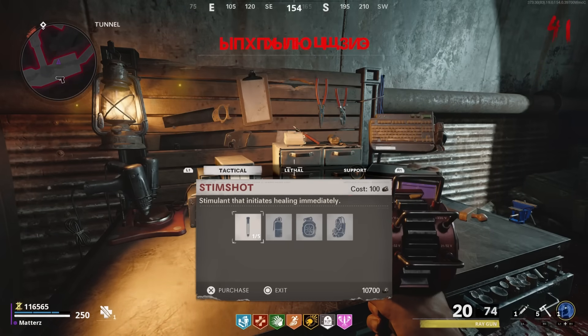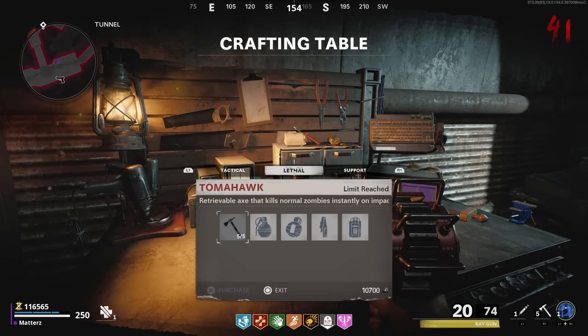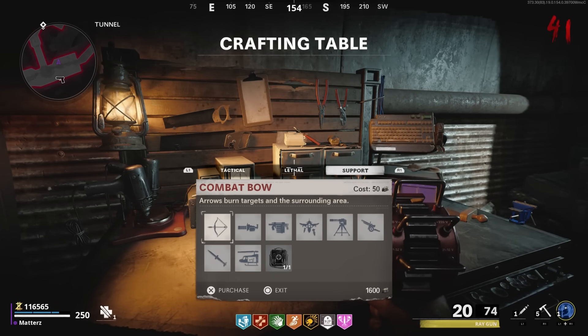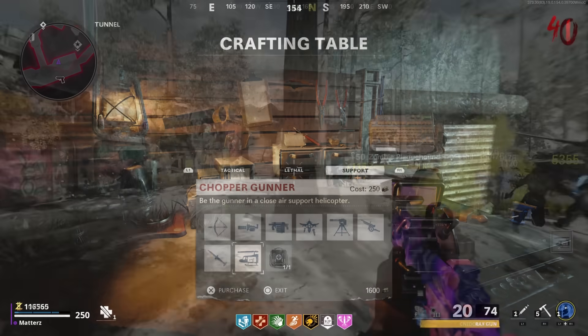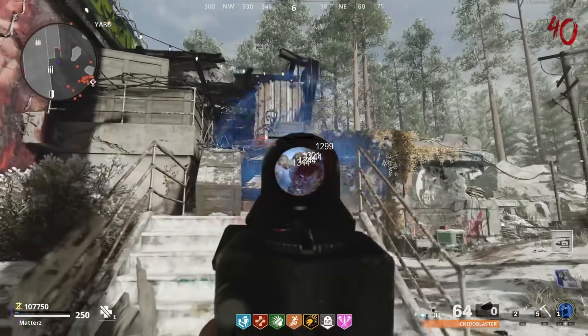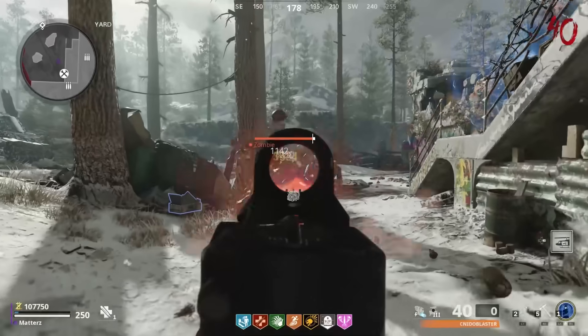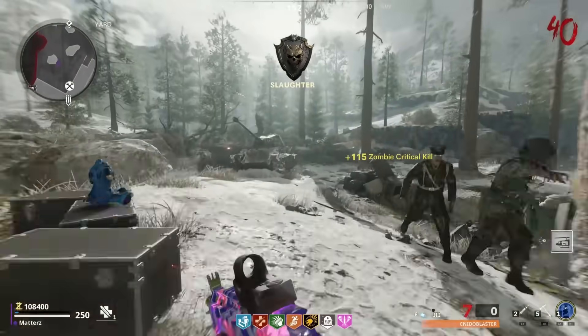You brought all the salvage to crafting tables on the map. Uncommon salvage gave you tactical and lethal equipment, low-grade items, and armor levels one and two. High-grade salvage was rarer and gave you higher tier weapon rarity, armor level three, scorestreaks, and self-revives.